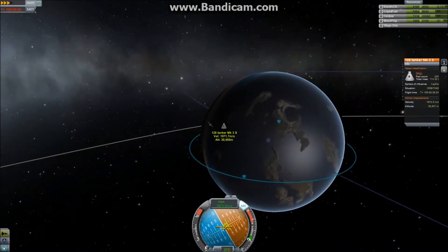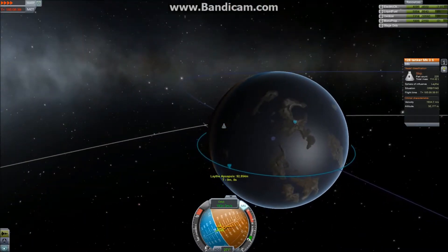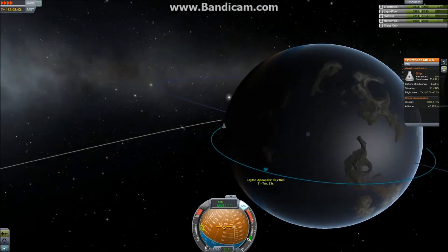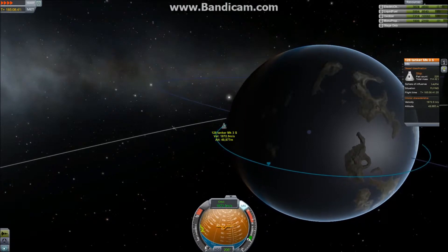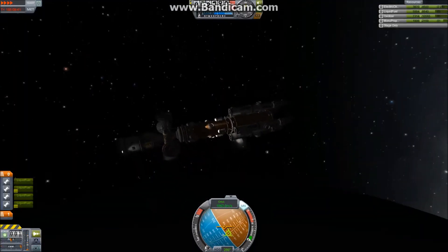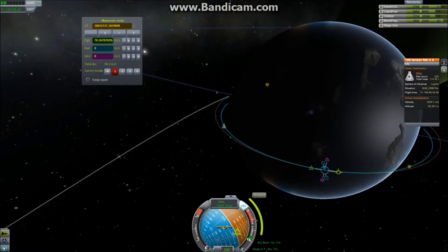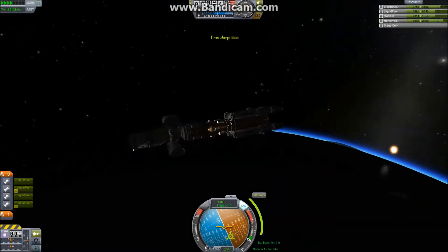We have a very low apoapsis, but our periapsis — well, now we don't have a periapsis. We are technically on a suborbital arc. However, we did get our apoapsis down to a very nice low height, so we should only need to circularize.